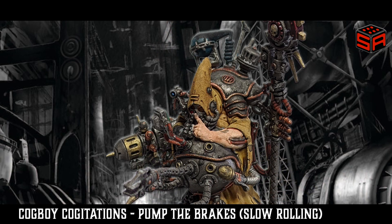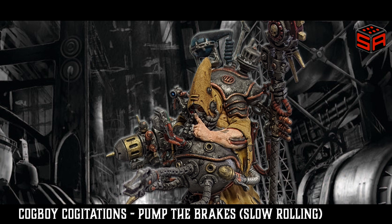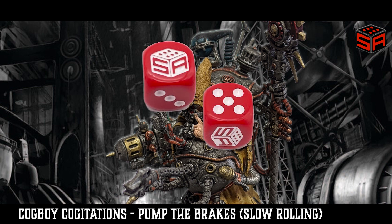For this example, the Rail Rifle's target will be under half range, so as a rapid-fire one weapon it has two shots and has scored two hits. If you were fast rolling, you would then pick up both dice and roll them at the same time to wound. What if those two dice land as a five and a six? What happens next? Which was the first shot, and which was the second?